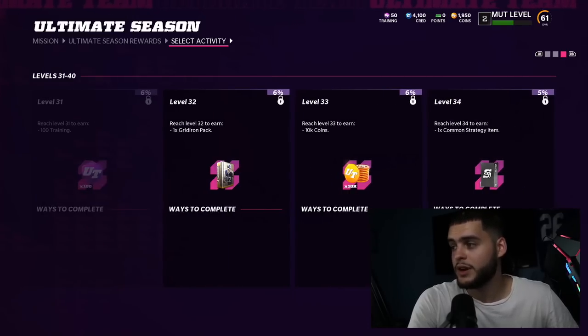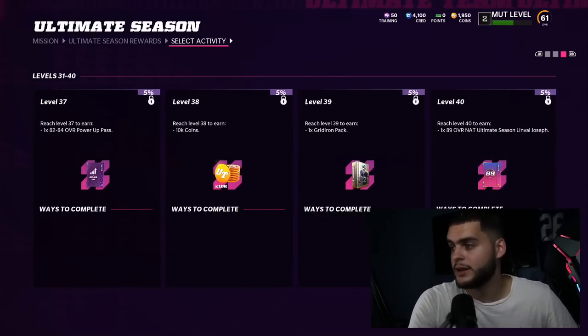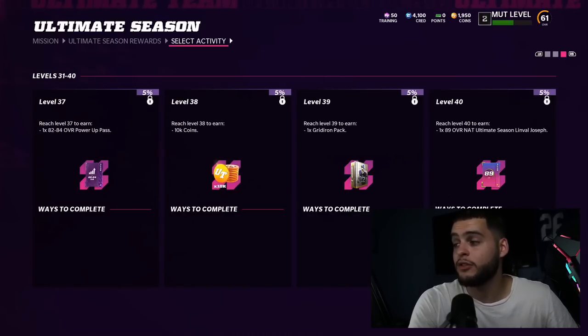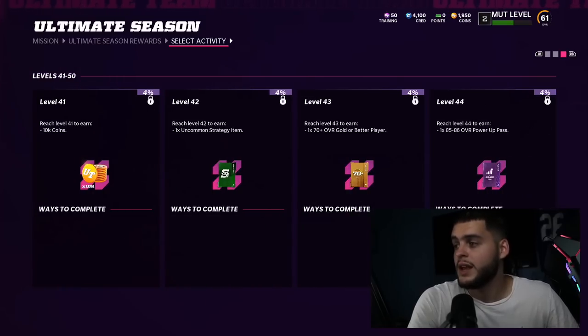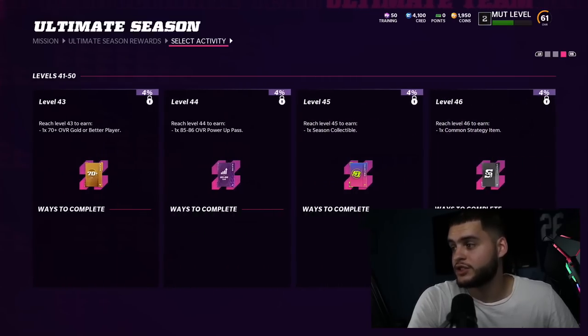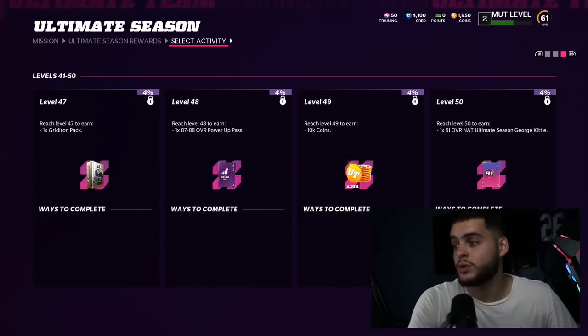At level 28 you get an 82-to-84 overall power pass — that's the ninth free elite once you use it to complete a power-up. Moving down, at level 37 you get another 82-to-84 power pass, so that's 10 free elites. Then at level 40 you get an 89-overall NAT Linval Joseph — a defensive tackle — for free. That's 11. And why would you draft a base defensive tackle when you're getting a free Linval Joseph?